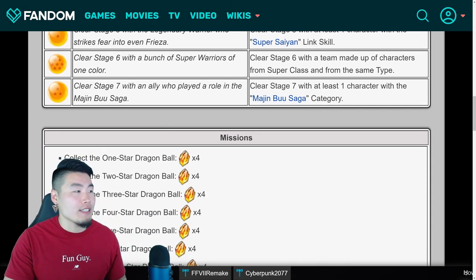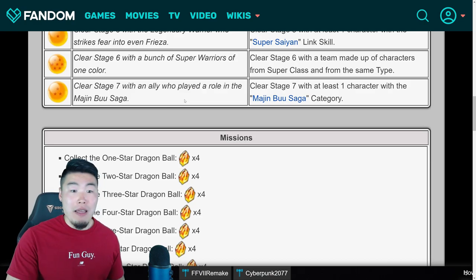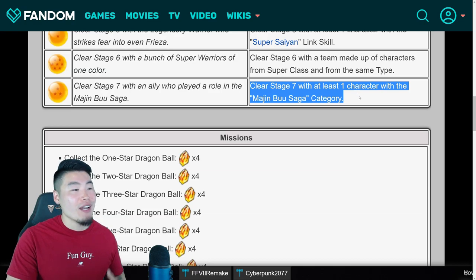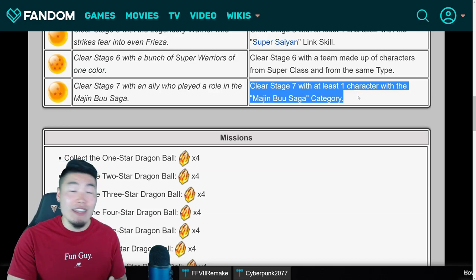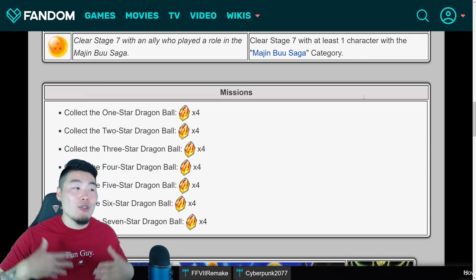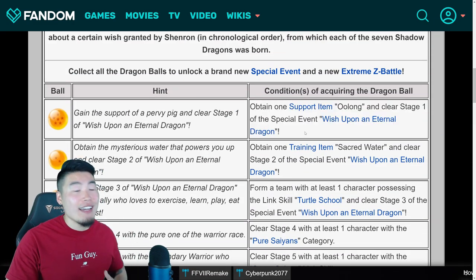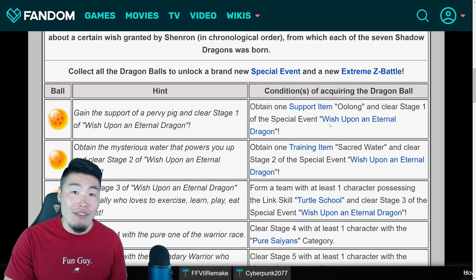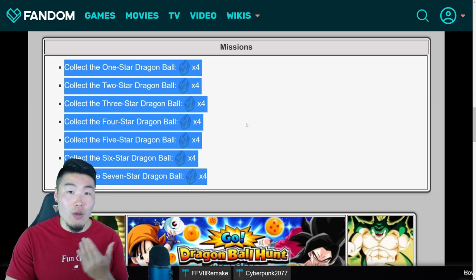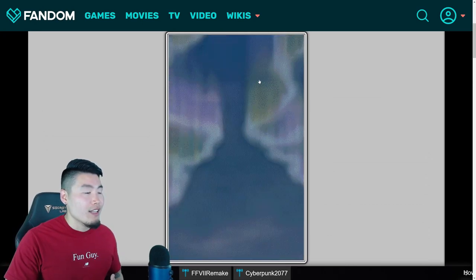And for the last ball, it says clear stage 7 with an ally who played a role in the Majin Buu saga. Pretty self-explanatory there as well. Clear stage 7 with at least one character in the Majin Buu saga category. And that's pretty much all there is to it, guys. If you do everything that I said in this video and clear each of these stages in these specific ways, then you should be able to collect all 7 of the Dragon Balls. And as a nice bonus, you also get 4 Dragon Stones per ball that you collect. And from there, you can finally summon the Black Smoke Shenron.